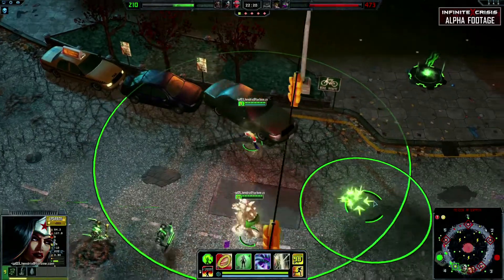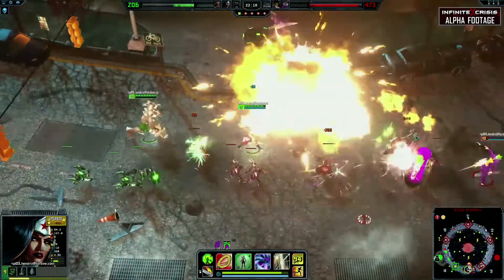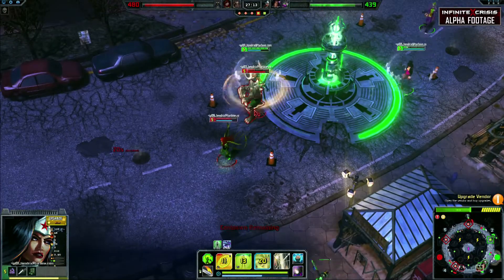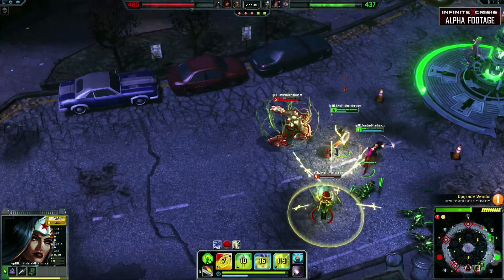Wonder Woman's natural tankiness, combined with her mobility and disables, allow her to easily support her teammates in fights and be extremely difficult for opponents to deal with. Your strongest combo is to initiate a teamfight with your Lasso, then follow up with Blocking Bracers to set up your team's AoE damage.